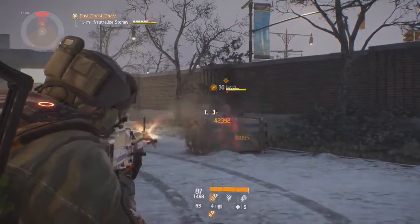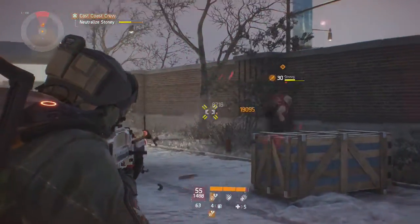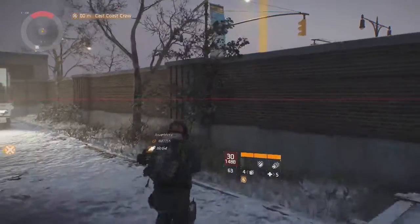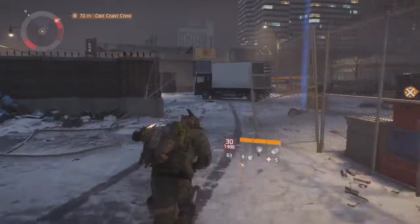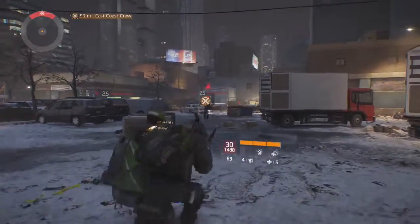Hello Stoney — going nowhere buddy. We can pick that up through the wall, that's pretty cool. So yeah, that was high-value target Stoney and his crew. We've got some enemies over here who look like they want a fight.